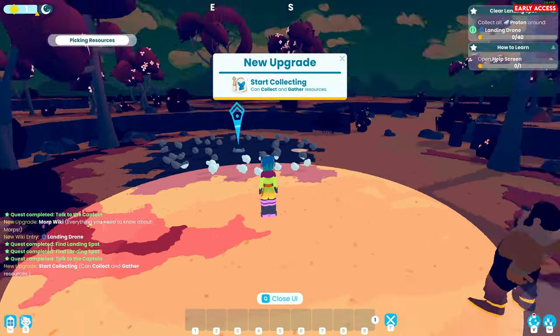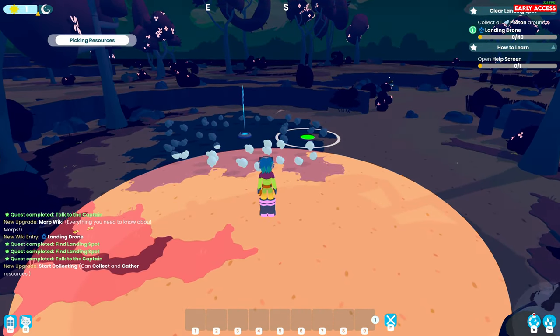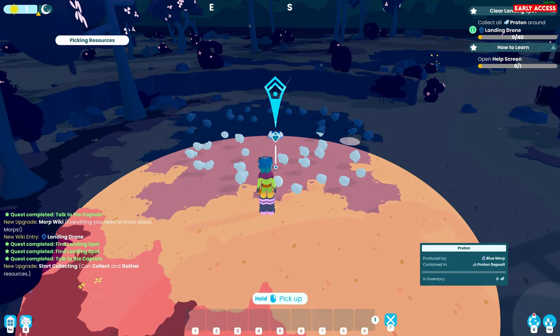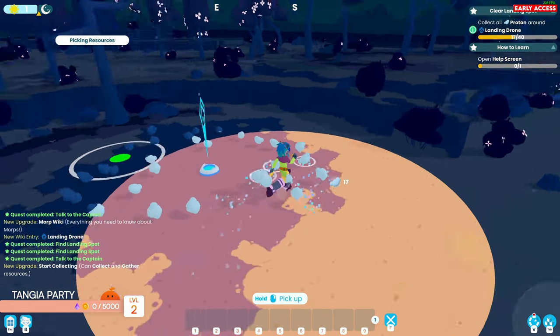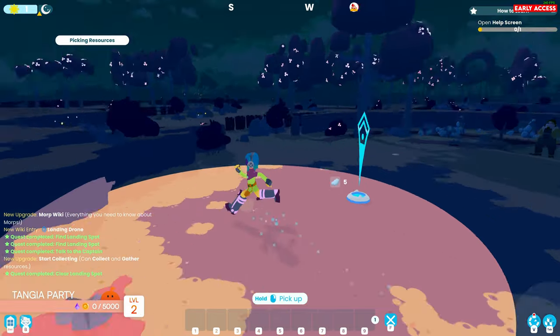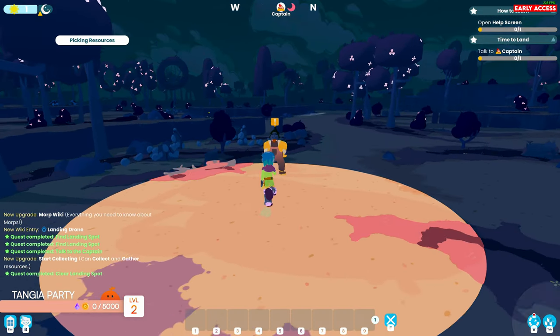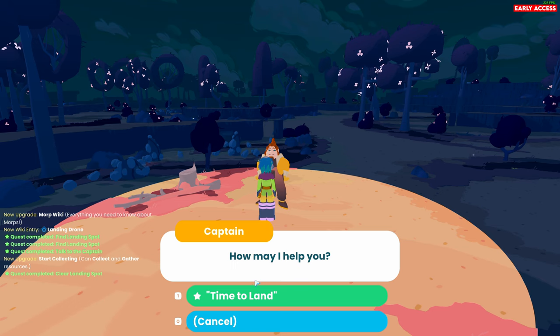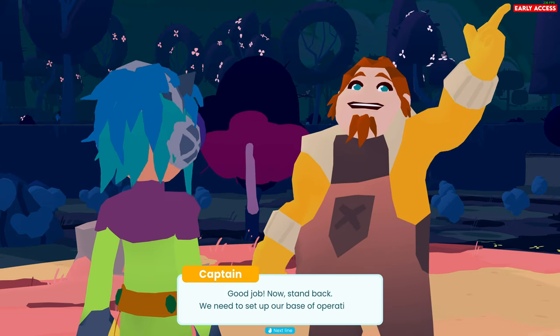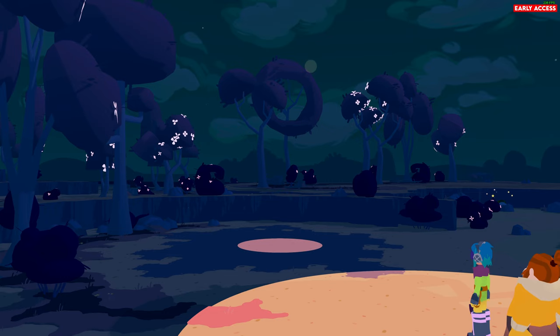Okay, so start collecting. Oh, is this night time? This is kind of like the torch around you. Interesting. So we've got to pick up the resources - we can just hold right mouse button and run around and just zoop all these up. I'm like a Dyson Hoover. Now let's get set up our base of operations.